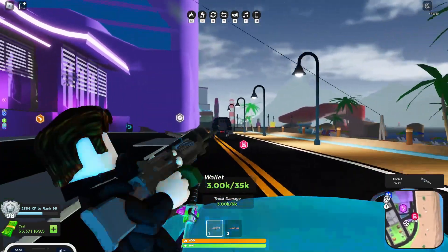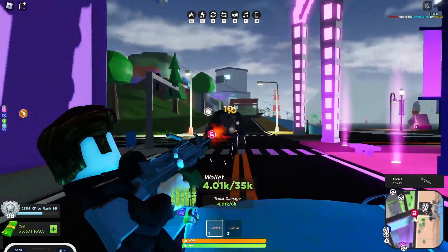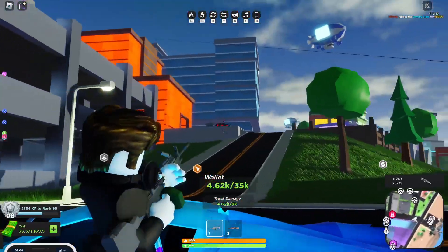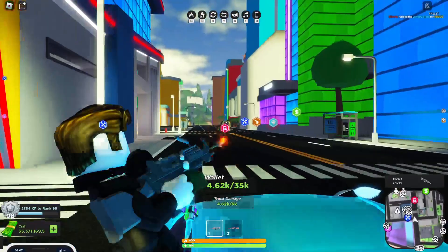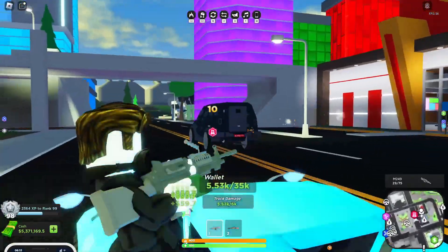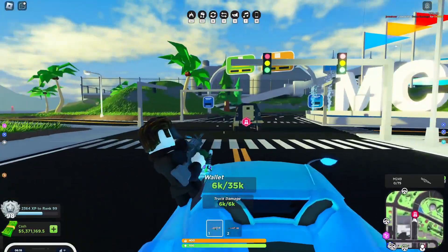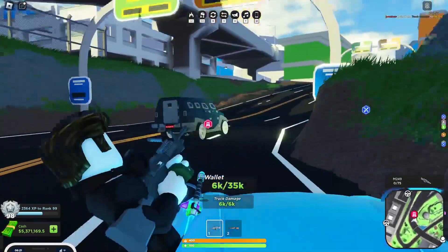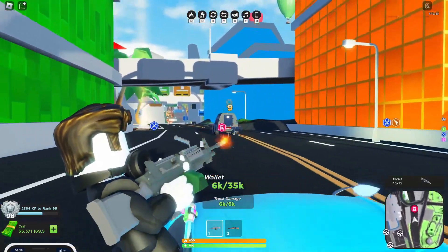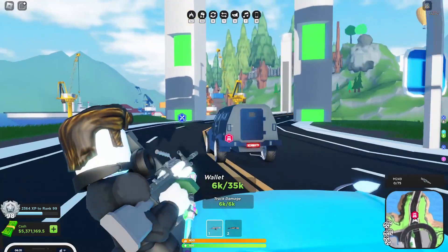As you guys can see on the bottom of the screen we have the new wallet system showing how much damage I've done to the truck. The M249 is actually pretty good — I've already done 6k damage. The best vehicle for this is actually the Night Rider; it spawns right over there and you can shoot while driving since it has mounted turrets. If you continue shooting the truck it will explode and drop cash bags on the ground, which allows you to rob a further 5,000 cash.